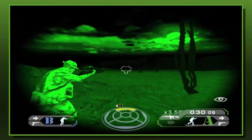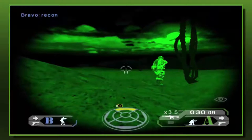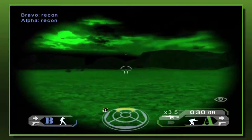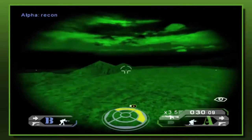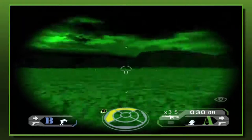We're approaching the top of the cliff now; it really starts to open up to a wide area here. We're just going to set everyone to recon mode, that way we can move stealthily so as not to get spotted. As we do that we'll split off as well to cover a wider area.